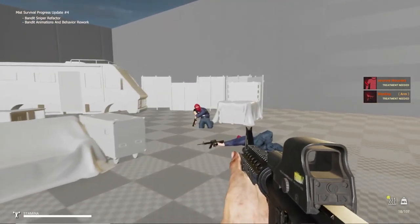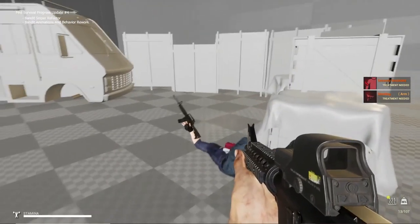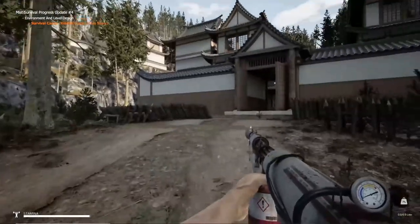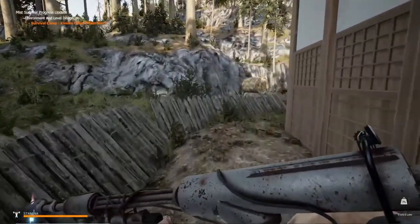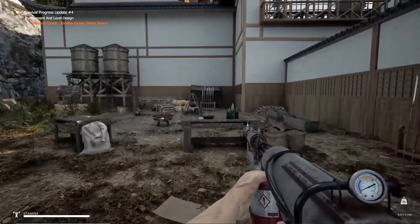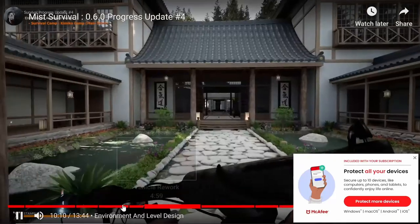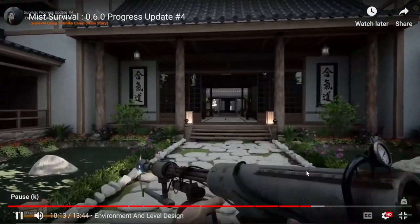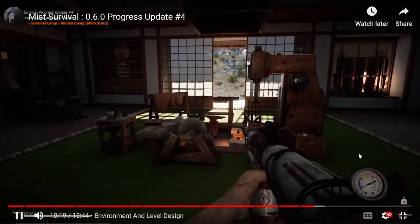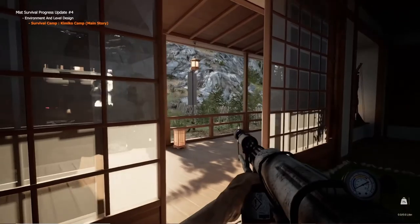New interactions with the bandits — he looks wounded. I wonder if you can take him prisoner or if you just shoot him. That's kind of wrong. There's a new defensive fence structure — I wonder if that's something you can build. New base elements here. There's also a new building that looks like a Japanese dojo or something.